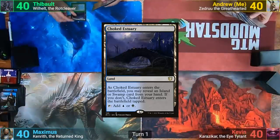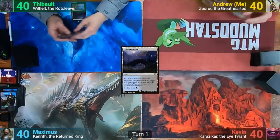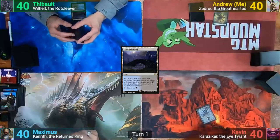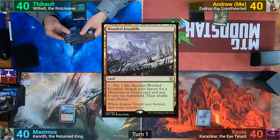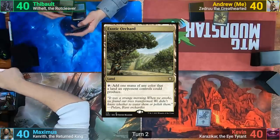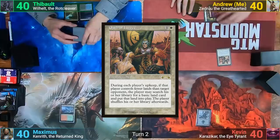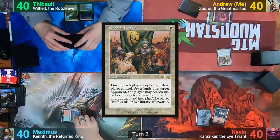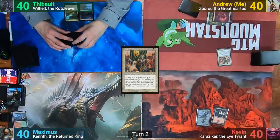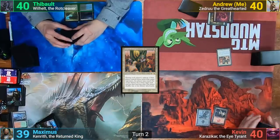He plays a Choked Estuary, revealing a Swamp. I play a Plains. Kevin plays a Swamp. Maximus plays out a Wooded Foothills, passing. Thibault plays an Exotic Orchard and ships it to me. I play a Mountain and tap 2 for Oath of the Liege. Kevin finds a Basic because of the Oath trigger and draws for turn after shuffling. Maximus also cracks his Wooded Foothills to find a land while Kevin is doing so as well.